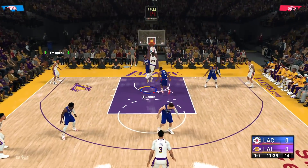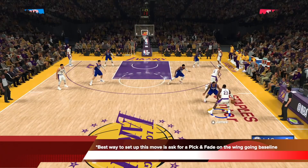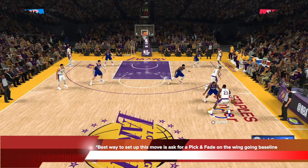You can see here I've done it correctly, and that's Kawhi Leonard on Hall of Fame, and that speed boost is nonsensical. The best way to set up this move is to ask for a pick and fade on the wing going baseline.